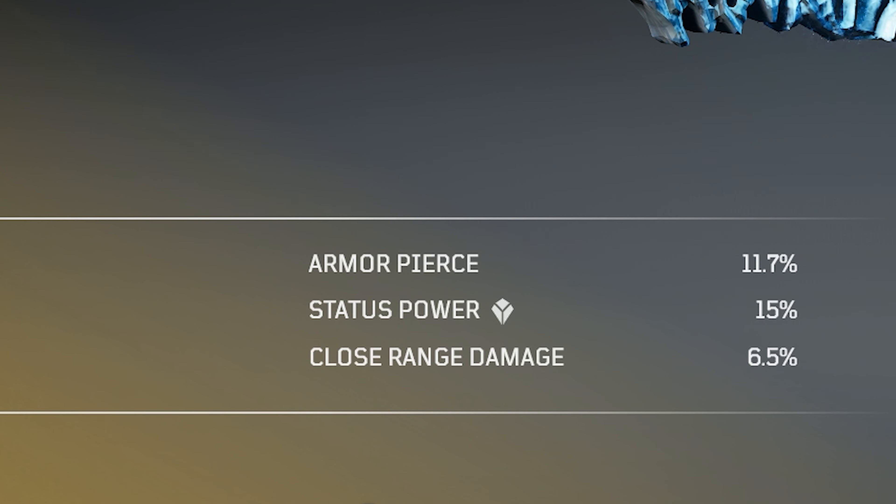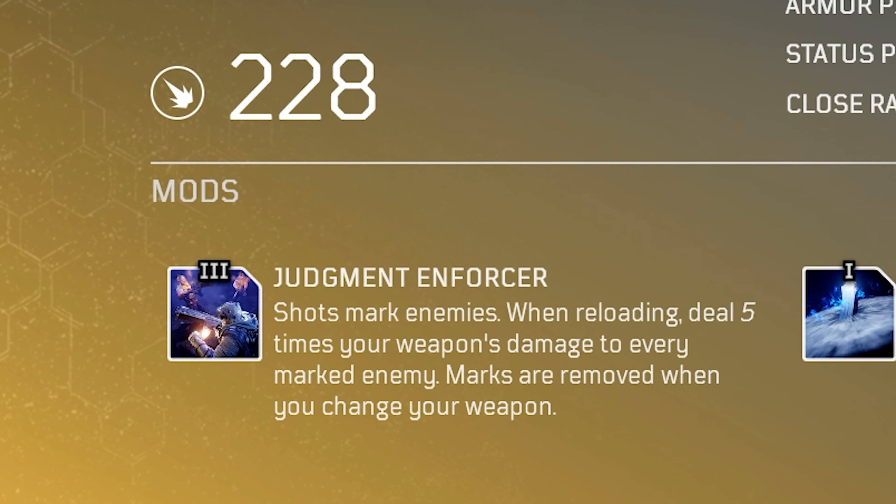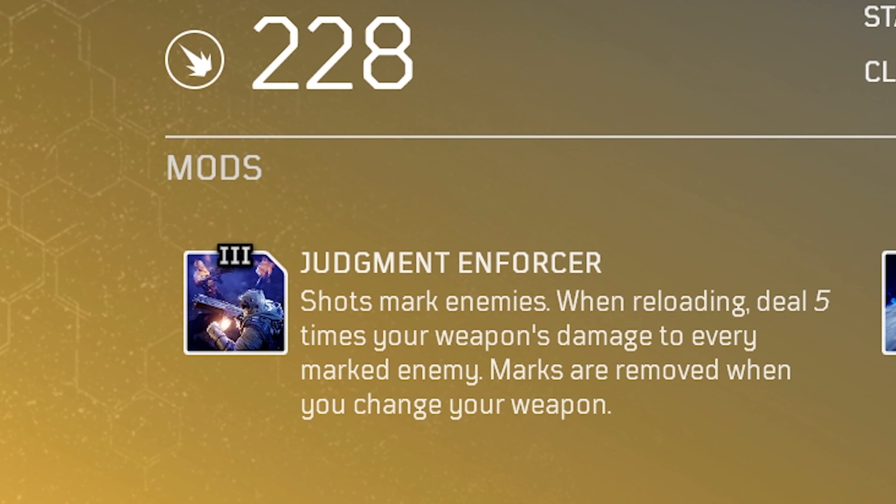If we take a look at the tier 3 mod, which is Judgment's Enforcer: shots mark enemies, and when reloading, deal five times your weapon damage to every marked enemy. Marks are removed when you change your weapon. So you basically just want to attack as many targets as possible, get them to maybe half HP, then reload and you will trigger huge damage. We'll see how this one works.